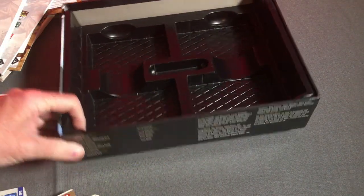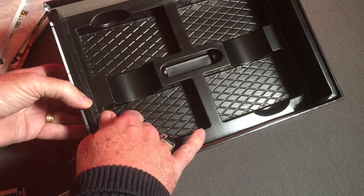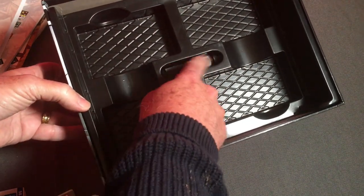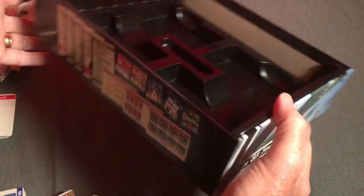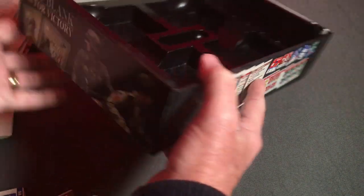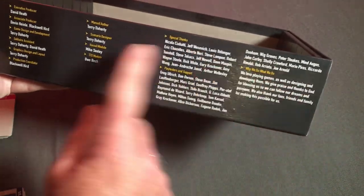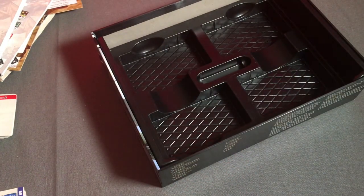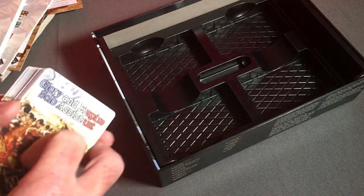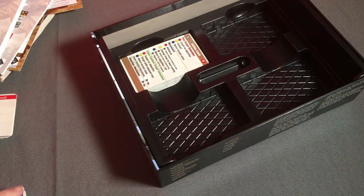Continuing our exploration, at the bottom of the box there's a set of card holders with a spot where you could keep your dice. Around the box there's some artwork as well as information about other Lock and Load Publishing games and the credits for this game. The cards can just go in the holders for the different groups.